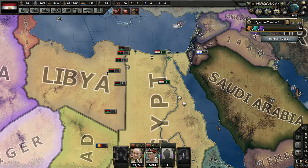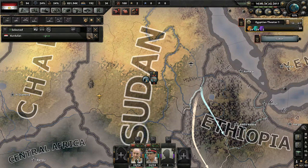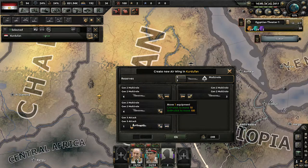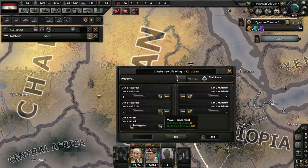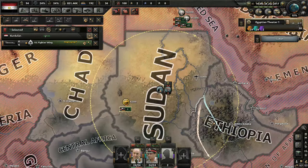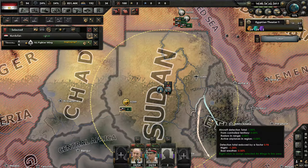Hey guys, Matt from Nod Studios here and welcome back. Today we're gonna be coming at you with more Hearts of Iron 4. One of the first things I want to do is add a new air wing into Kurdufan, which is one of the Sudanese territories that we annexed. I'm gonna move over six of these multi-role Generation 2 aircraft, hit okay, and they'll deploy right there.